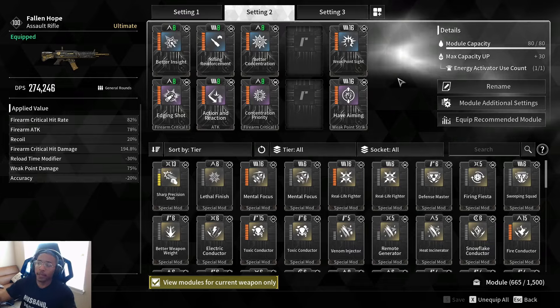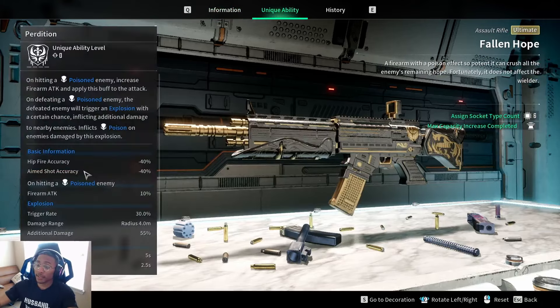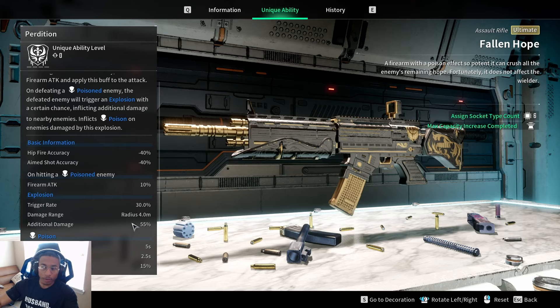The unique ability states the explosion has a 30% trigger rate, 4-meter range, and 55% additional damage. My best assumption for the damage fluctuation is that the scaling may be based off of whatever damage the last hit of the weapon deals — whether a crit or non-crit when you kill the enemy. The upper range of explosion damage across all my testing has been around 23,000–30,000.